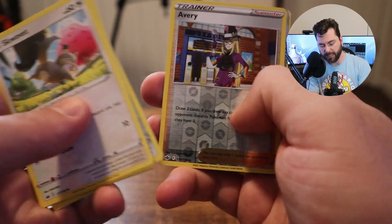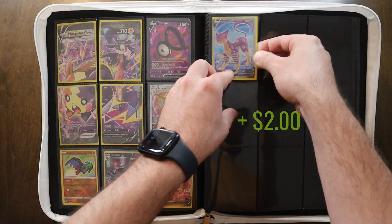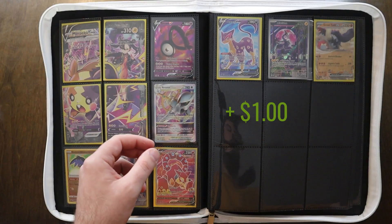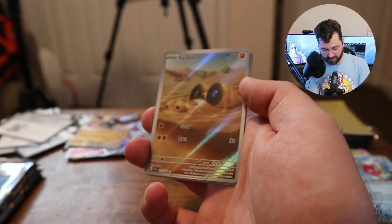We jump into our next product, which is a Chilling Reign Elite Trainer Box, because I just haven't opened Chilling Reign in a full set in a while. An Avery, and a Volcanion V Full Art — which is a beautiful card. And a Liepard V Full Art, so that's really cool. And then we have a Scarlet and Violet Elite Trainer Box, with the really nice Miraidon Alt Art, a Great Tusk EX — I think I have like three of now — an Ultra Ball which is really nice, a Sandile Illustrator Rare, that is an awesome card. The Oinkologne is really sick too — look at that rainbow pattern.